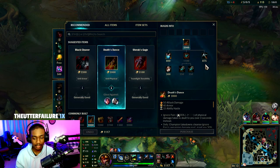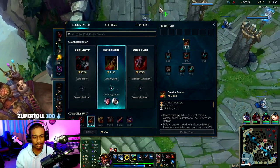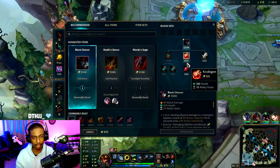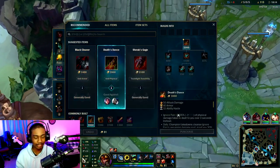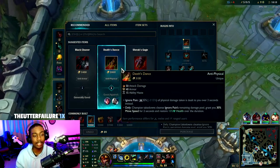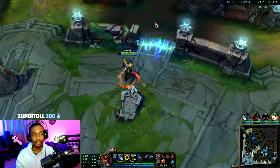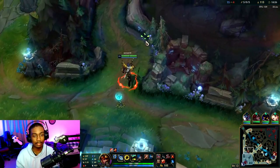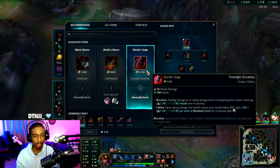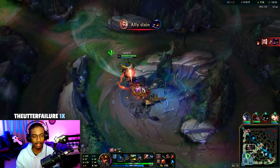Build order: Death's Dance second, Sterak's Gage third, then — wait, actually it's Black Cleaver second. I keep mixing up my stuff. Death's Dance third, Sterak's Gage fourth. I keep mixing up that order because some games you may have to switch up the order, but it's always Black Cleaver second. These two you can switch up, but since they're heavy AD I'll get Death's Dance.